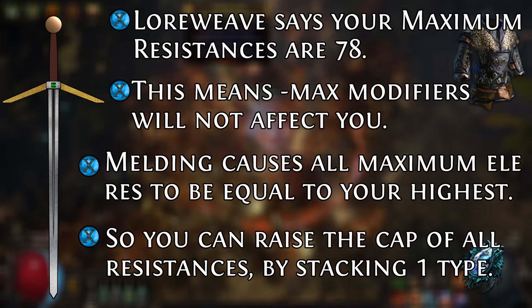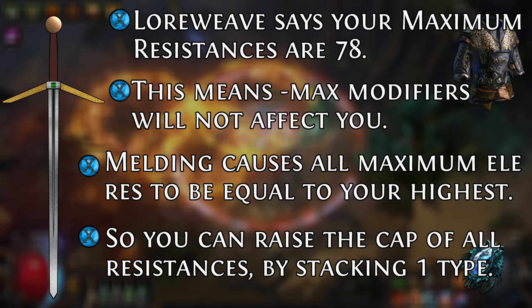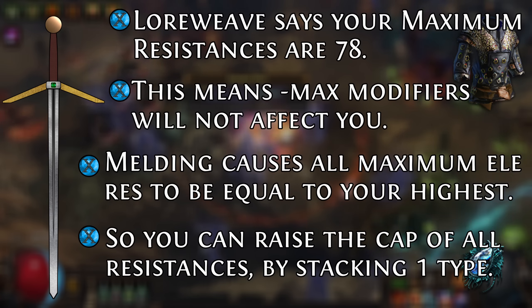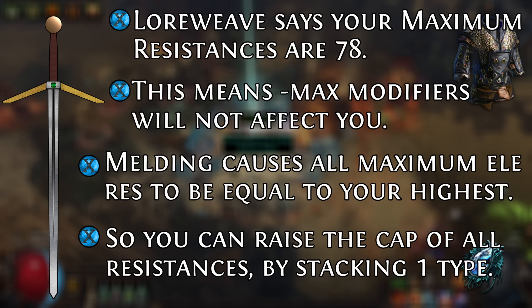Similarly, if you put on Purity of Ice and tried to raise your maximum cold res, that would be ignored as well — Loreweave has said your maximum resistances are 78, so they are still 78. The maximum cannot be raised or lowered. However, the uncapped resistance can. So if you have no fire res on gear, even if you're wearing a Loreweave, you're going to be taking a ton of damage from fire.